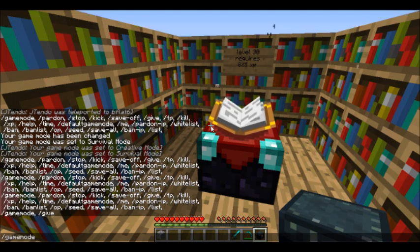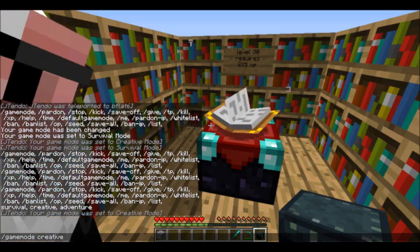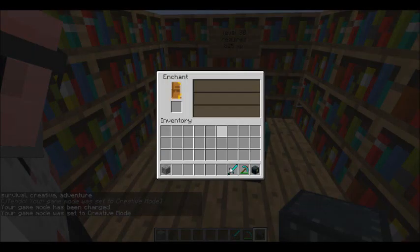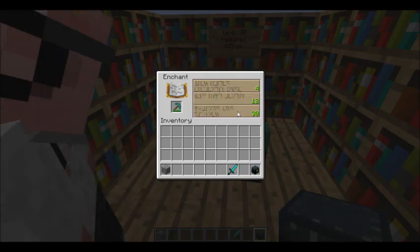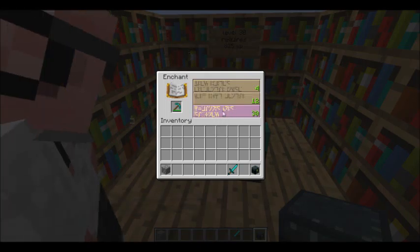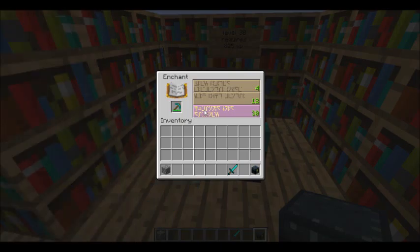That's right. So take a diamond sword from the ender chest. Now you only need — let's go into creative — now you only need 15 bookshelves.